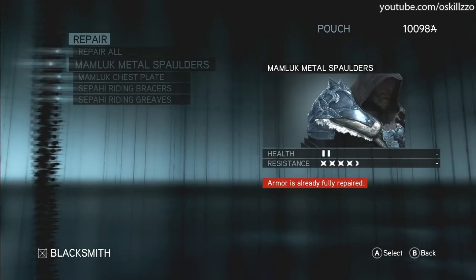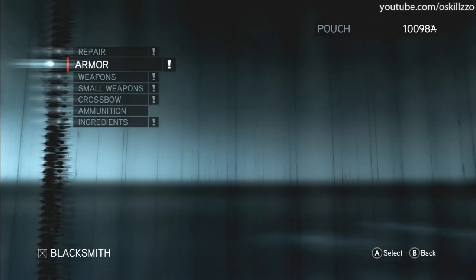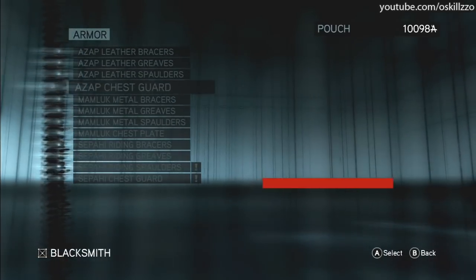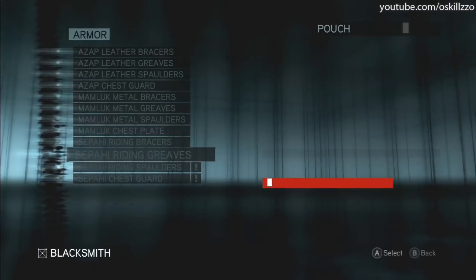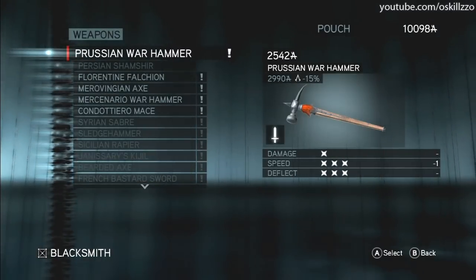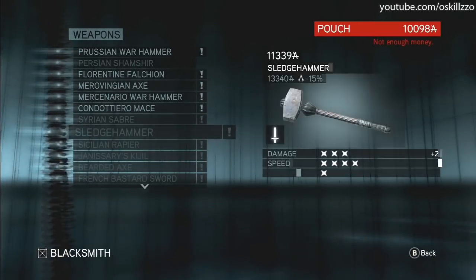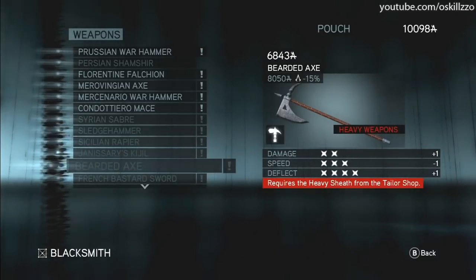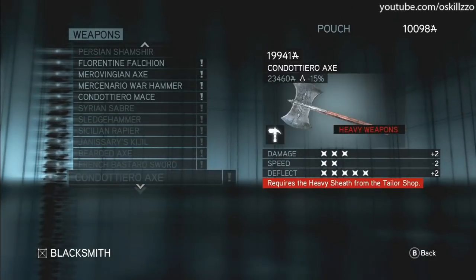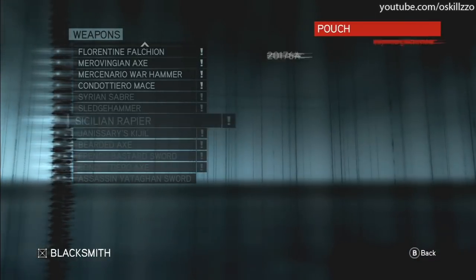Alright, might as well repair all this real quick. So far, I've already beaten the game, so that's another reason why I haven't been checking the comments recently. Armor, got all this. And that right there. Weapons. Obviously, you got to get like some other stuff in order to get these right here, but that's all the weapons.